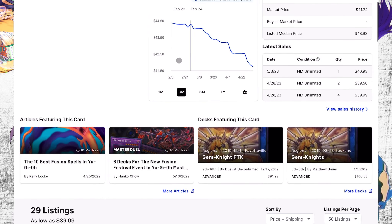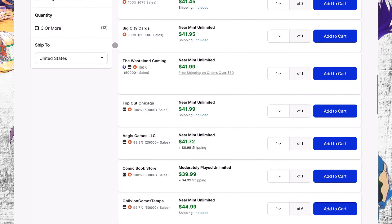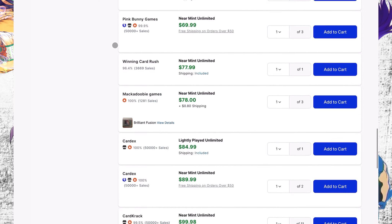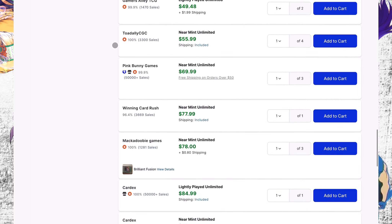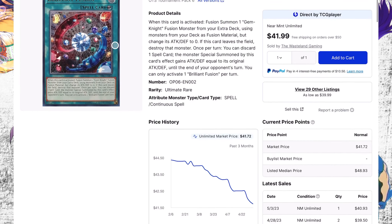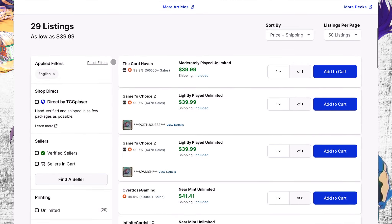Return of the Dragon Lords — this is a secret rare and in my opinion the best looking copy. The card lets you special summon a level 7 or 8 dragon from the grave, then you can banish it to save a dragon. Only 26 listings — this card has never really been prevalent. It starts around $10 to $15 and goes up significantly to $20 and beyond, then it's gone. I would say get into this card if it's something you want.